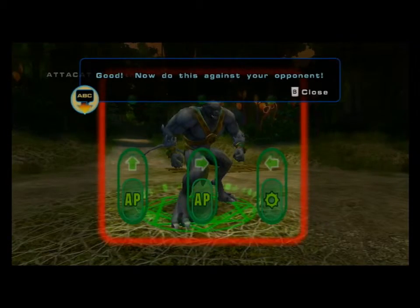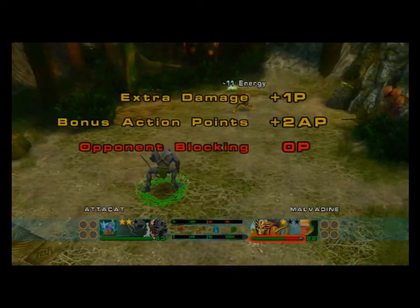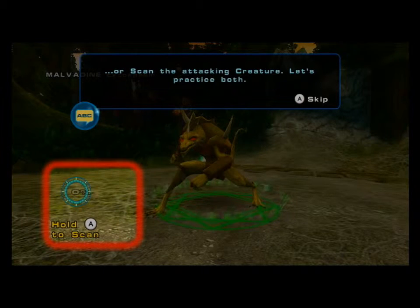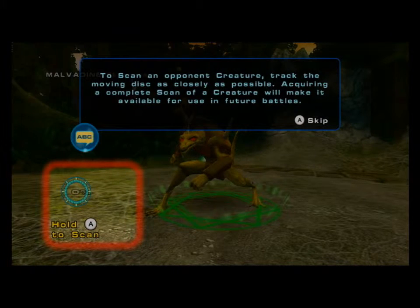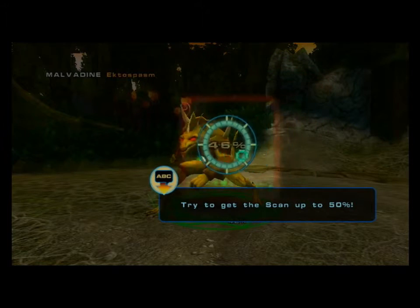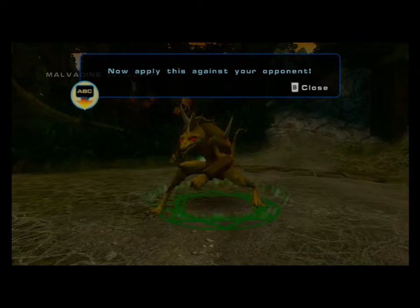Now do this against your opponent. Sorry for the runaround, Velocitrap! During the opponent's attacks, you have two actions at your disposal: you can try to block the attack or scan the attacking creature. Let's practice both. Engage blocking — fill up the blocking meter. Now engage scanning. To scan an opponent creature, track the movement as closely as possible. Try to get the scan up to 50%. Remember, you can either scan or block, never both at the same time. You can alternate between them for the duration of the opponent's attack. Now apply this against your opponent.